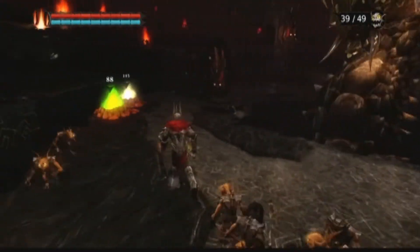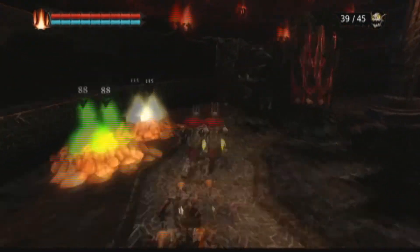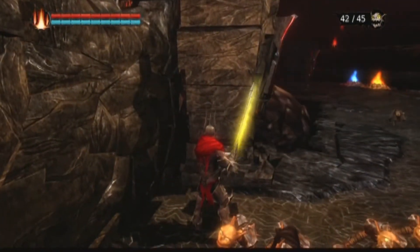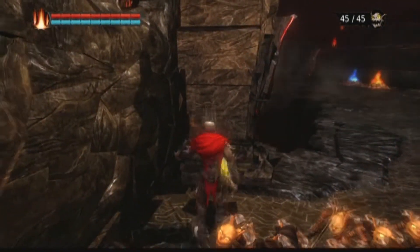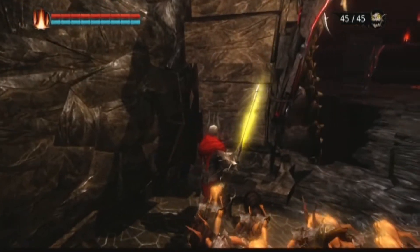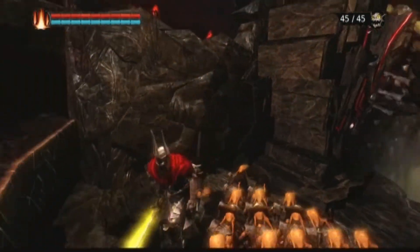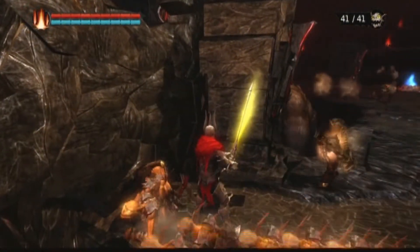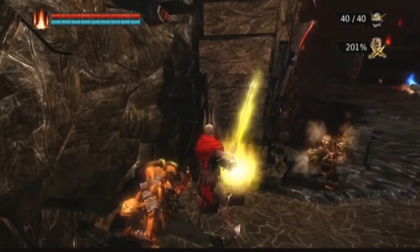And now he is mad, and he's going to start doing a different attack where he comes lunging straight forward all the way up to the wall. What you want to do is get over near one of the columns, so that when he comes after you, he'll actually hit and destroy the column.